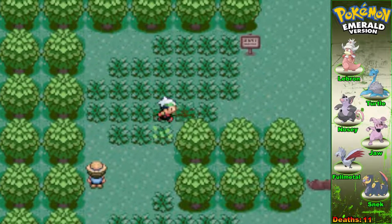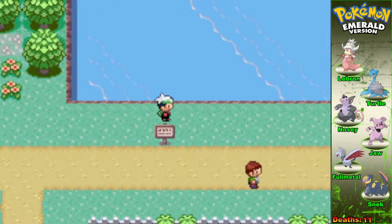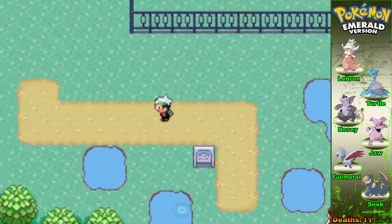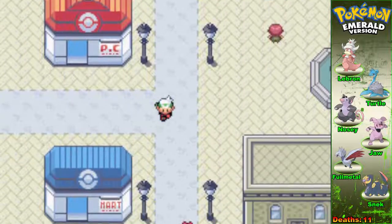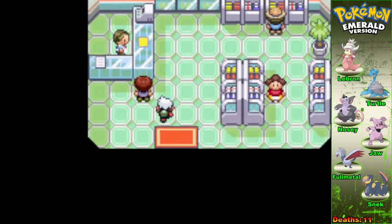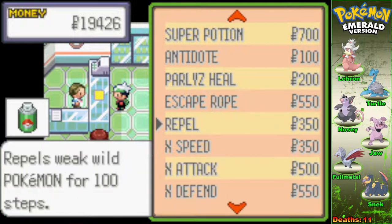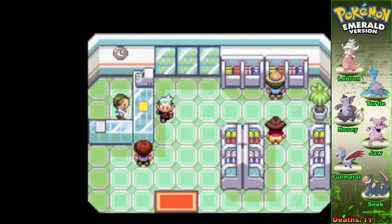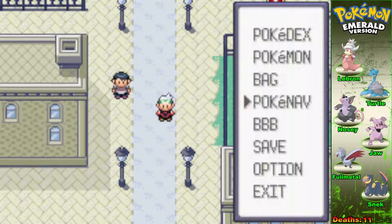Now I've got to find my way all the way back up to Mauville, which on the bright side is easy because I've opened up the map by many different means. If I go — can I surf across here? Sure, why not? Whatever's faster. I'm already in Rustboro anyway. Can I buy Repels here? I just don't understand why I couldn't get them in Mauville. Yeah, I can! Let's buy some — that should last me the whole playthrough.